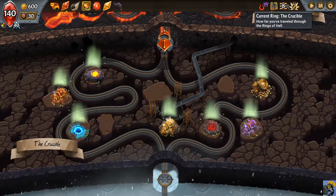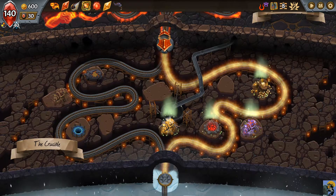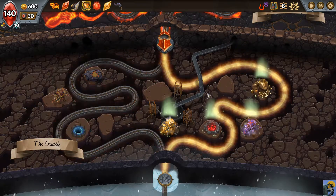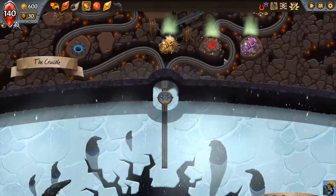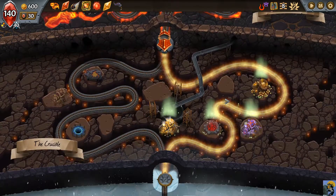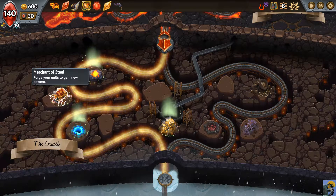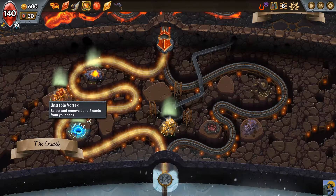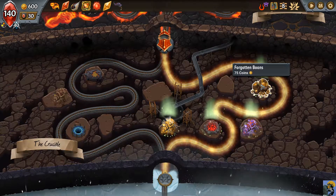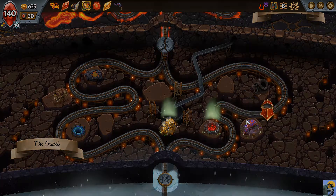What options do we have on ring eight — the Crucible? Look at this — I wish I could ride that, it looks sweet. I guess maybe before they were pumping lava from the Scorched Plains down into here to smelt. So I can duplicate, forge units, remove, get money, buy spells higher. I'm going to go over here for the money and the spells, because I don't really feel like removing any cards.